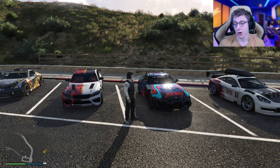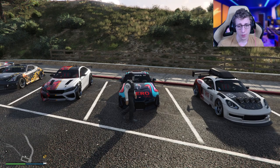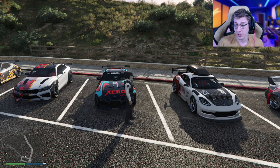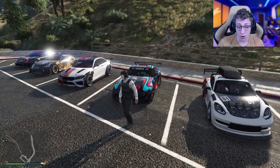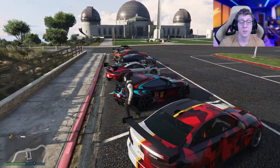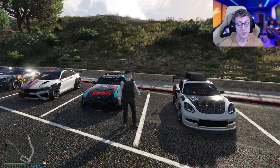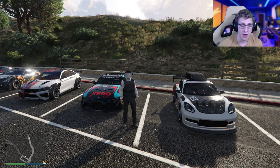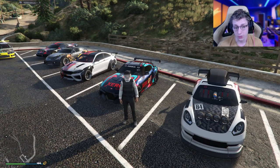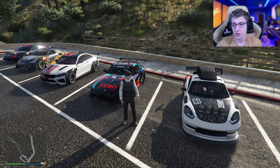Next up we have the Jester RR, featuring actually the highest top speed on the list at 125 miles per hour. It's a really good vehicle if you want to use that speed and acceleration. Unfortunately, it's also the most expensive on the list at $2 million. It looks really, really nice — obviously based off the new Supra in real life, and I'm a big fan. It's got good lap time and good top speed, and if you're good at racing you can definitely do very well in the Jester RR. But if you're a little bit newer and not the best at driving, it's probably not the best option.